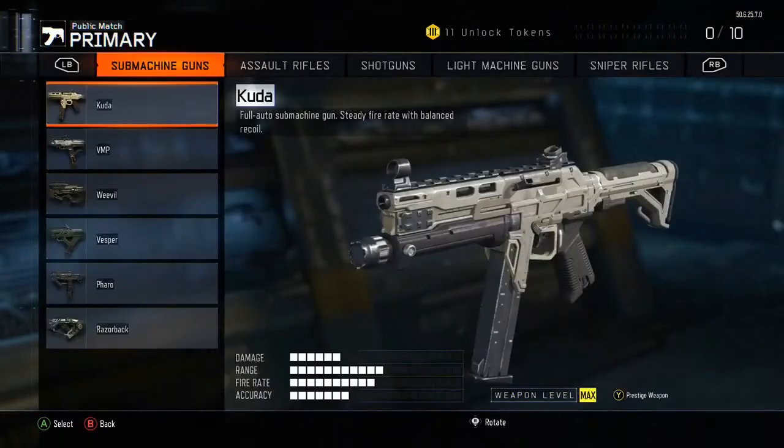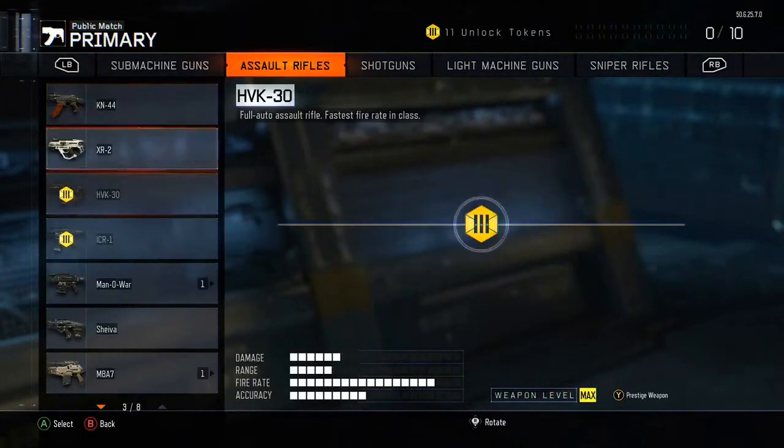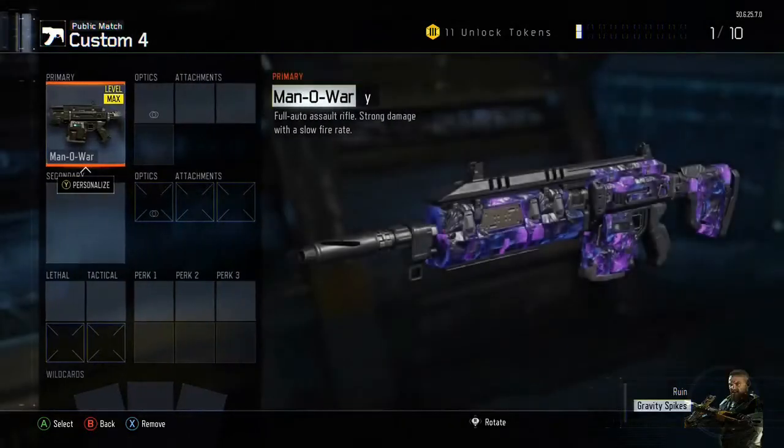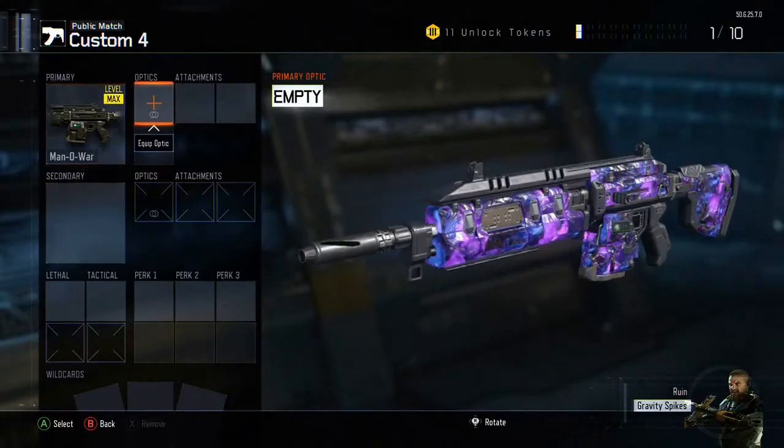For the optic I like to use reflex, and for the attachments I'd like to use rapid fire, stock, and quickdraw. If you don't like the quickdraw you can change it to fast mags.